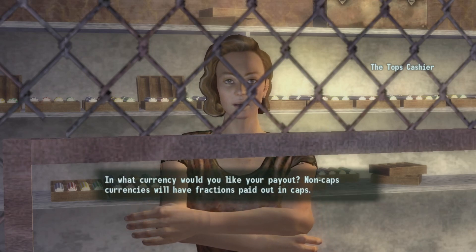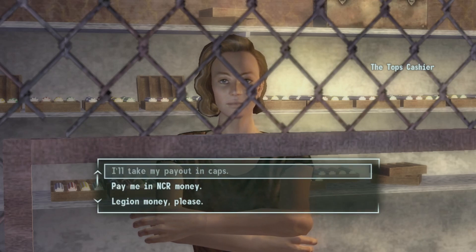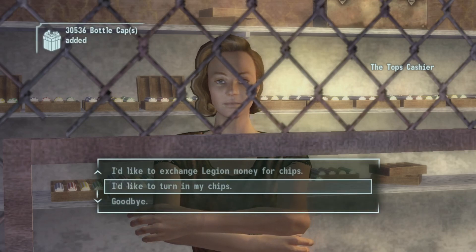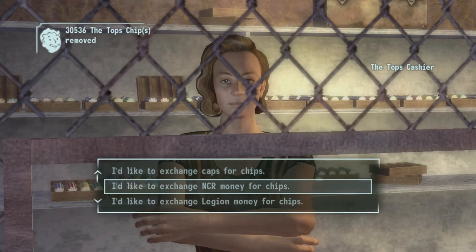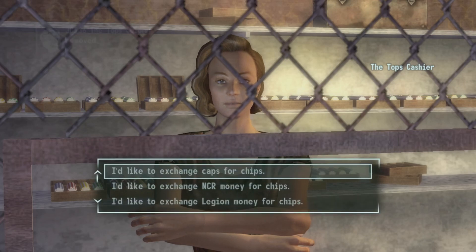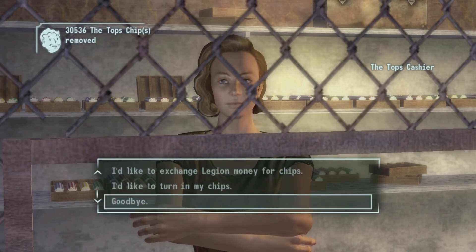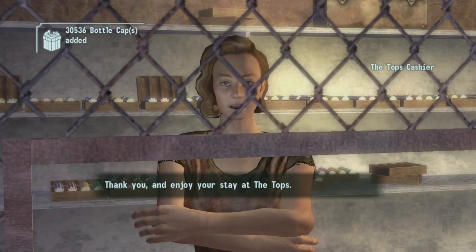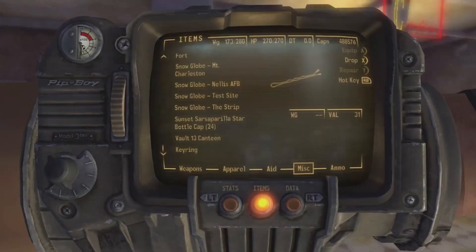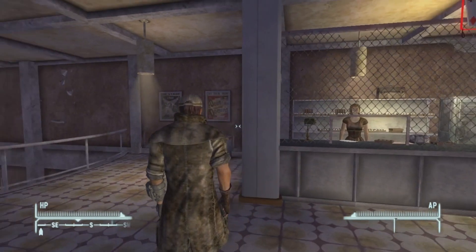Select 'I'd like to turn in my chips.' When asked what currency you'd like your payout in, non-cap currencies will have fractions paid out in caps. Choose caps, then you can keep coming back and doing this repeatedly. After a few times, let's see — we're at 488k worth of caps. That'll be more than enough.